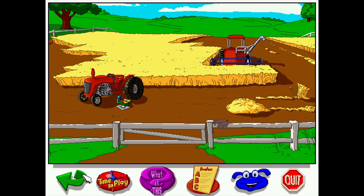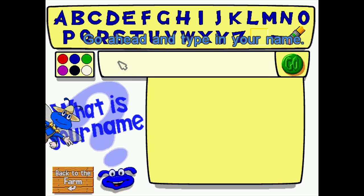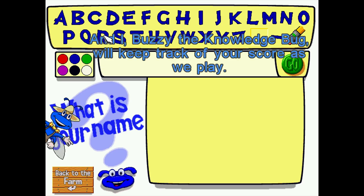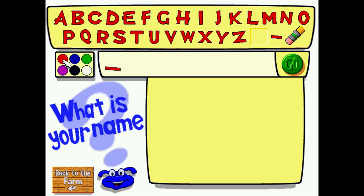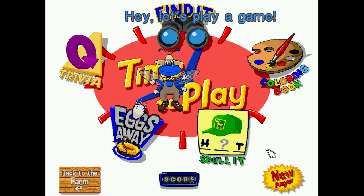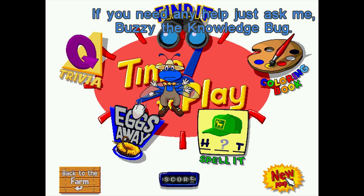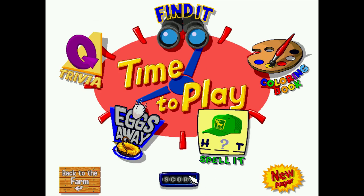You click 'Time to Play,' and the first time you play you can type in your name. Buzzy the knowledge bug will keep track of your score. You can do different colors for each player's name. There are multiple players supported, so multiple kids can play. It doesn't keep a score or any record of what you do at the farm as a digital touchboard; the only time it keeps score is in the games area.